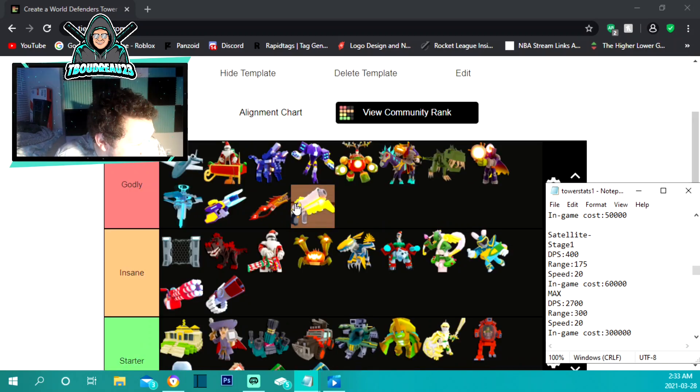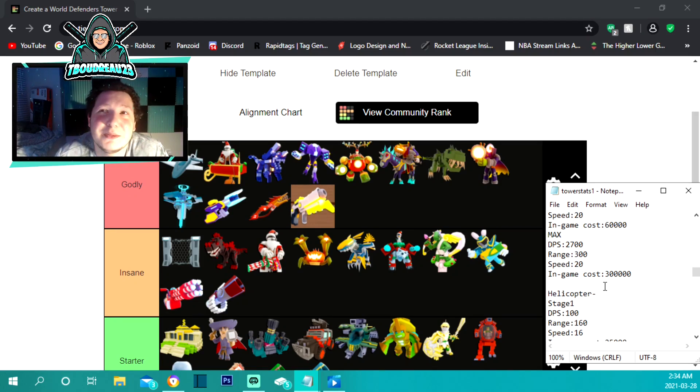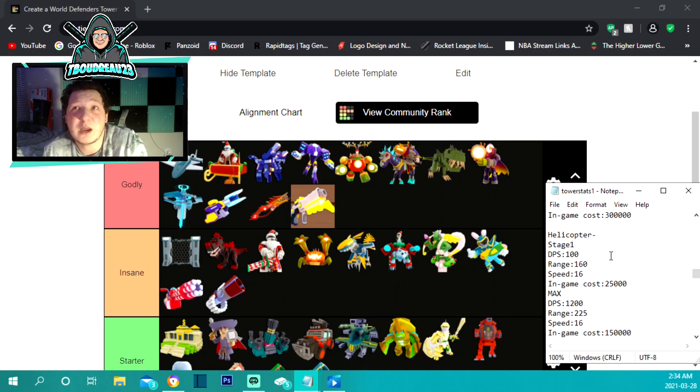The satellite is under godly. It costs 60,000 to place and does 400 damage per second, 175 range, and a speed of 20. Maxed out at 300,000 it does 2,700 damage per second with 300 range — the speed stays at 20. That damage and range is insane. It's almost like Rambo Rudolph but with slightly lower stats and cheaper — that's exactly what you're getting.